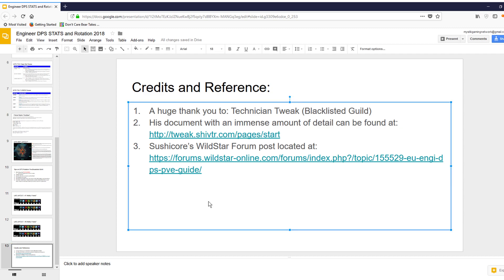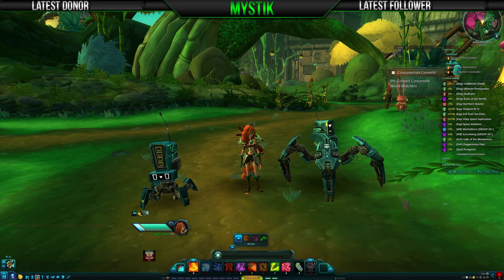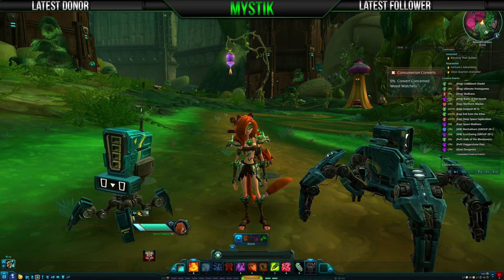Guys, thank you for watching this video. Again, this is really high-level information — a very high-level Cliff Notes edition of that content. By all means, if you want additional information, please visit either the WildStar forum post by SushiCore or Technician Tweak's site for more specifics. At least this gets you started and focused on what you need to be focused on for Engineer DPS.